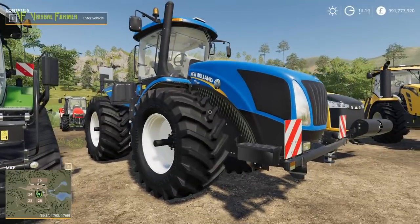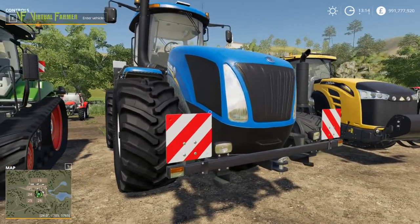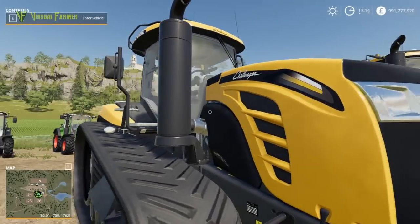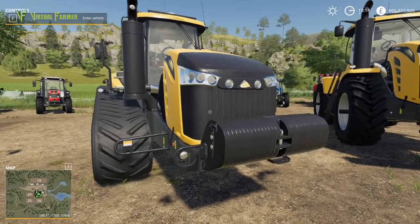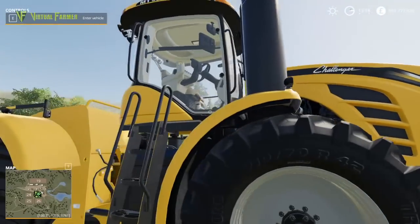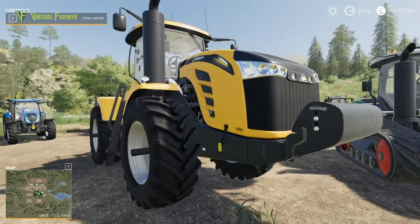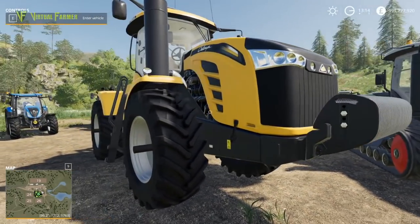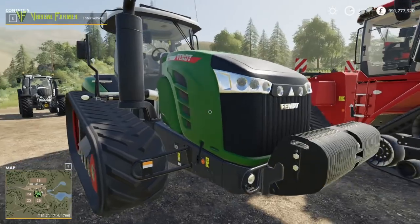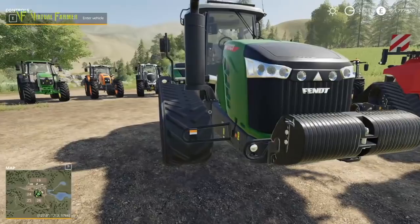We've got the New Holland T9, which has been in the game since FS 15 and makes its return in FS 19. We've got the Challenger MT845E — the biggest tracked Challenger in the game — but it is dwarfed by the MT955E Challenger, which is a beautiful looking hunk of machinery. Then we've got the Fendt 1100 series, the biggest single-track tractor in the game.